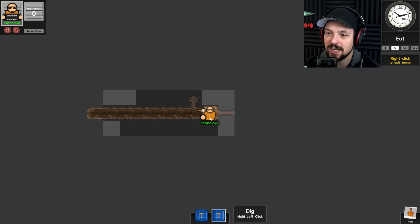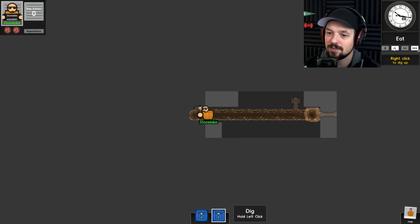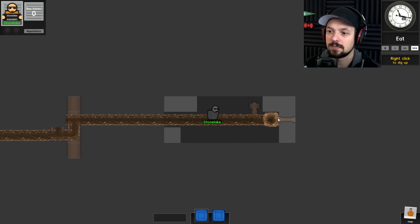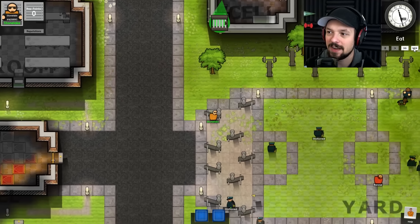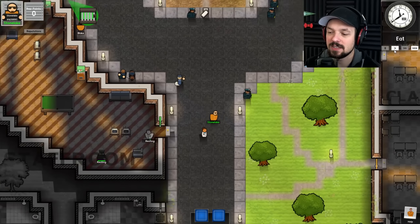Okay, careful. Just stand on it. Right click to enter. We still have to dig quite a while, but at least some progress. This is great. I just got to be really careful to not attack anything so they don't find my tunnel. We can do this, guys.